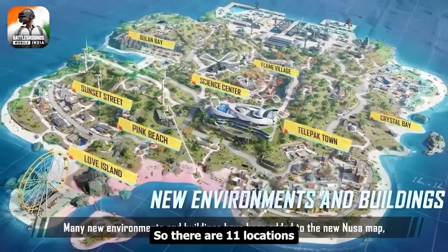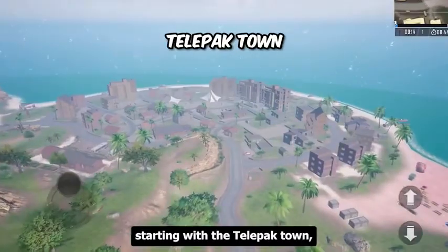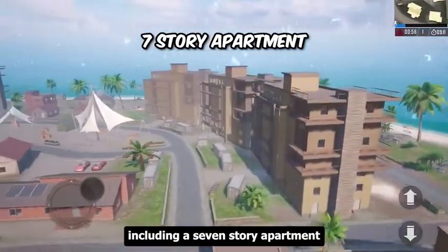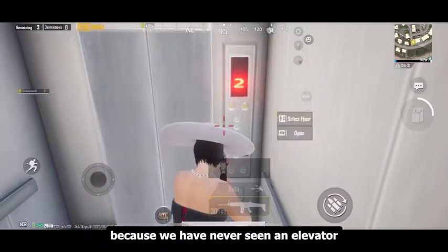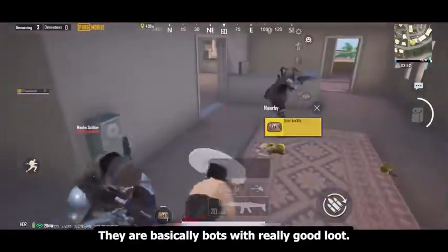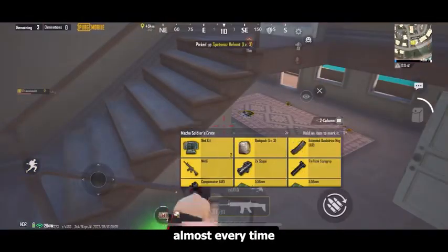Now let's talk about the map — there are 11 locations, and I will show you the best places. Starting with Telepack Town, the biggest city on the map. It has a lot of buildings, including a 7-story apartment building with a working elevator, which is crazy because we have never seen an elevator in PUBG Mobile. On the 7th floor you will find mecha soldiers — they are basically bots with really good loot. I got level 3 armor from them almost every time.